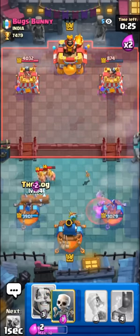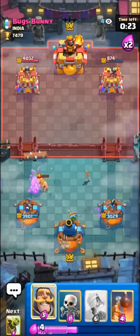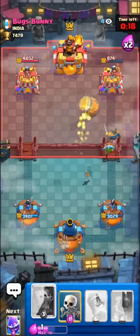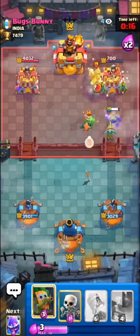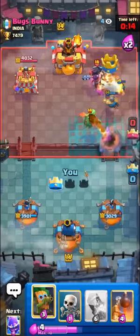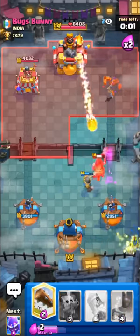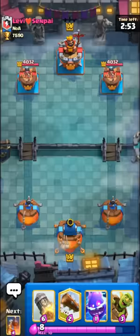We're looking pretty good here. I think the dart goblin should take out these ebarbs. He has no barrel in his deck, only a zap, so it's kind of hard for him to take out these barrels. I'm gonna go for my barrel here — dart goblin will lock onto his tower and I think that should be good game.